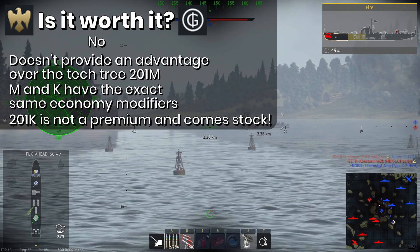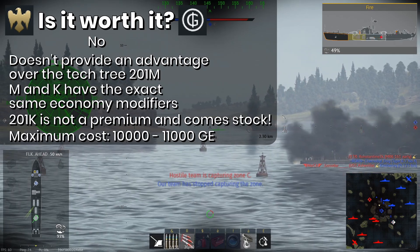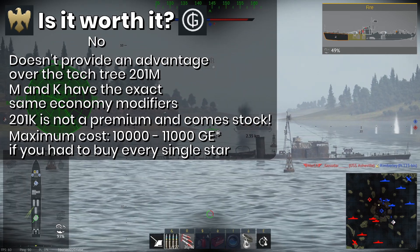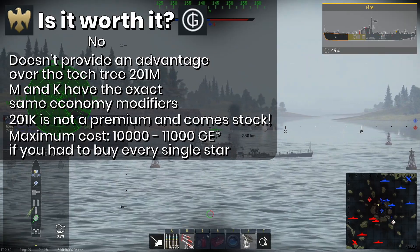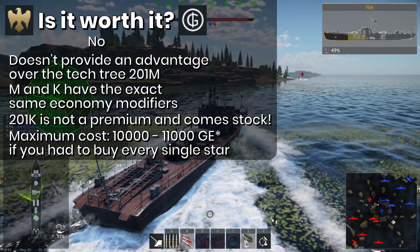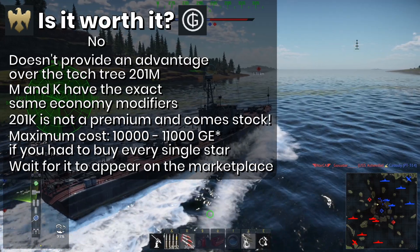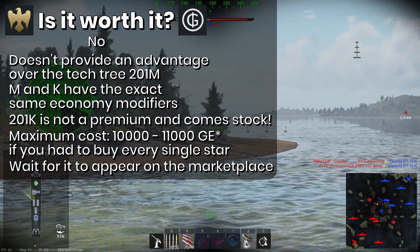After all this, what does the MPK PR-201K actually cost? 10 to 11,000 Golden Eagles maximum. That's not to say you can't get the ship for free — again, these are the maximum costs. The minimum cost, technically speaking, is only 1,000 Golden Eagles if you missed one star. But do I even need to tell you if this is a fair cost or not? If you really do want this vessel, wait for it to appear on the marketplace, as the PR-201K is a coupon vehicle. I don't think it'll be an expensive vessel on the market, but don't hold me to my word on that — I am not a market expert.